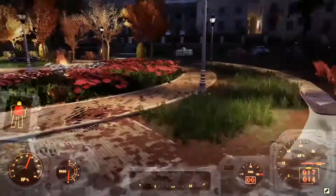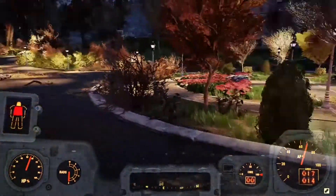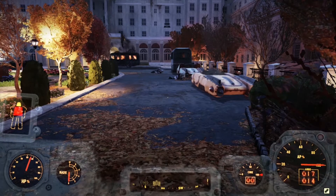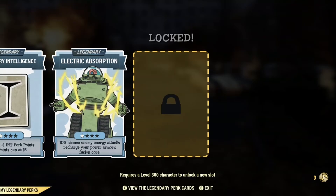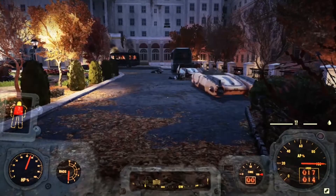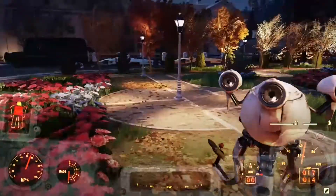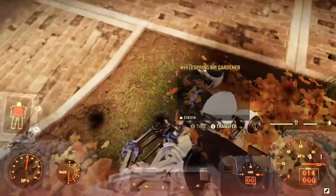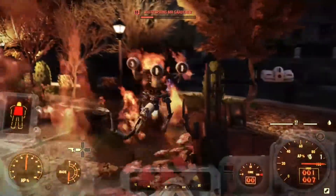Everything's dead now. The only thing I want to say — you can't get XP from those robots for some reason. But yeah, I think I've covered it all. Electrical Absorption — I would highly recommend to everyone to go get it and max it out. Because you get a 20% chance, I believe — 20% chance, which, if you're fighting robots obviously, it's going to be amazing. Honestly, one of the best perk cards. There is one more perk I'll probably do a video on, but I need to test it out a bit more before I do any video about it.